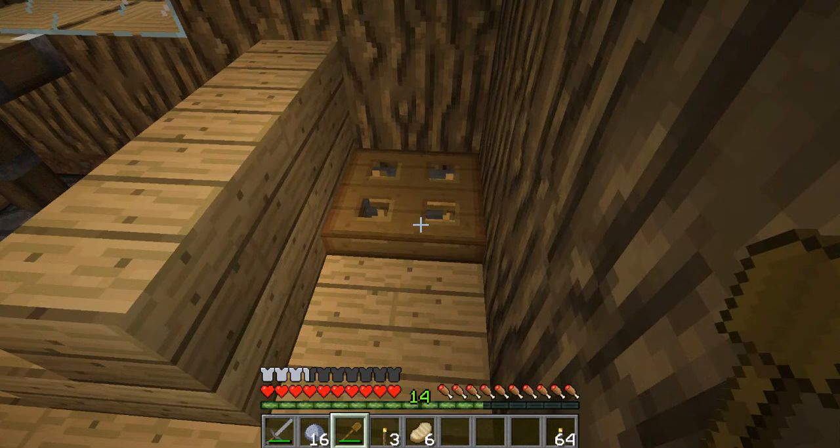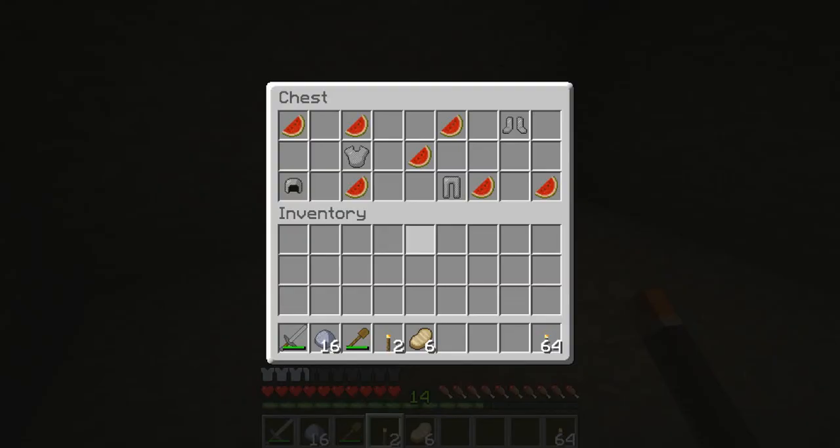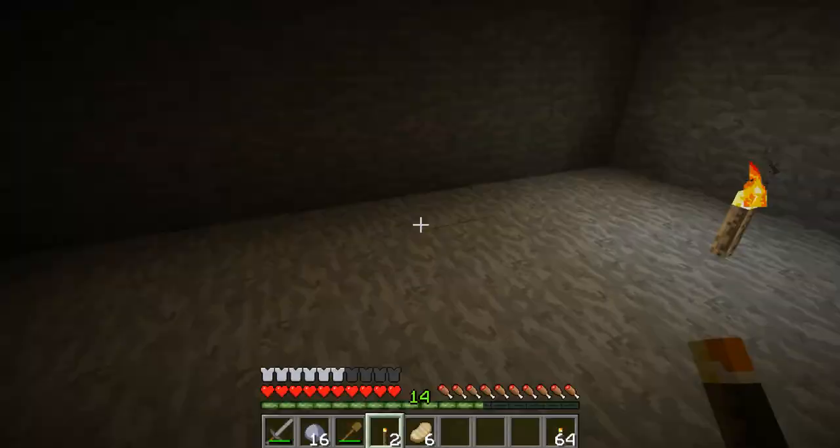There's a hatcher... a chest. Lovely. Got a little upgrade for our armour. Let's take these melons with us. Let's put this on - looking very cool there. Okay, up we go.